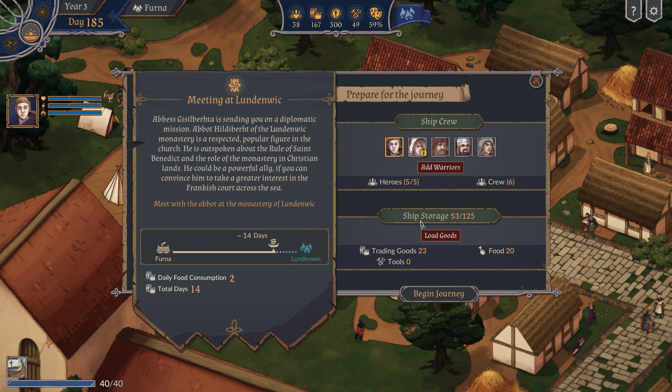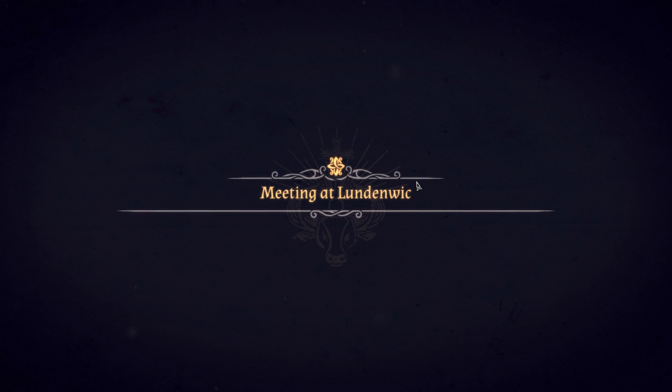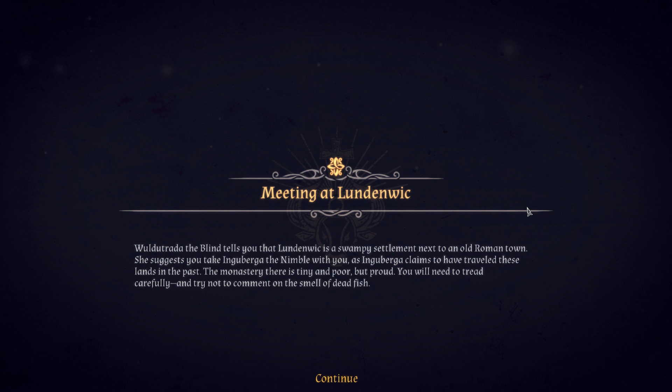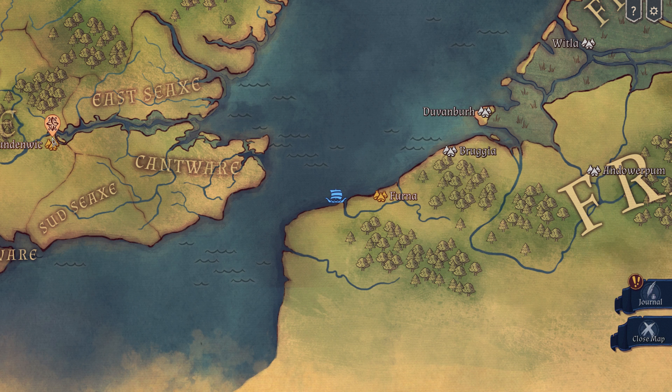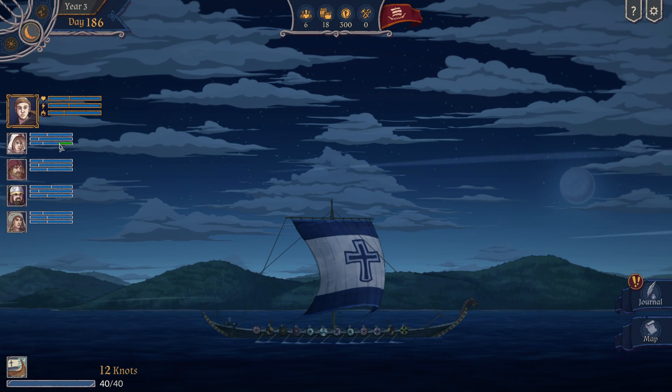Cheers and welcome, I'm Horatuck and we are playing The Great Whale Road as the Franks. We're just about to go to Londonwick — I'm pretty sure Londonwick is near London, I thought as much. Let's begin our journey. The Trial of the Blind tells you that Londonwick is a swampy settlement next to an old Roman town. She suggests you take Ingoberga the Nimble with her, as she claims to have traveled these lands before. The monastery there is tiny and poor but proud — you'll need to tread carefully and try not to comment on the smell of dead fish. That's diplomacy for beginners.